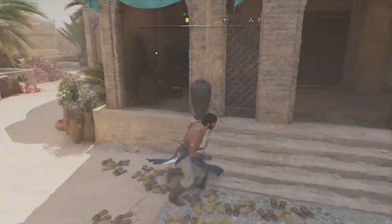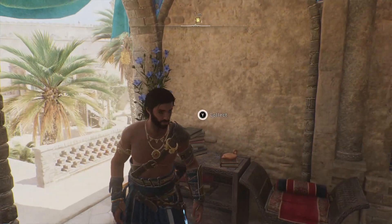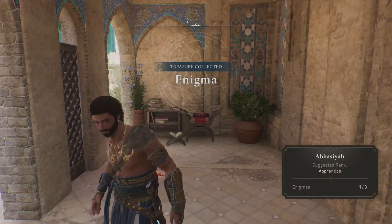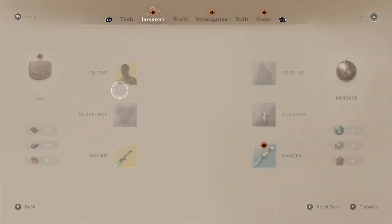I hopped down here and at first I thought it was inside, but it's actually outside on this table. Once you collect it, it will be in your bag in your inventory. Press start, go to your inventory, look inside your bag, and see if you can figure out where the treasure is.